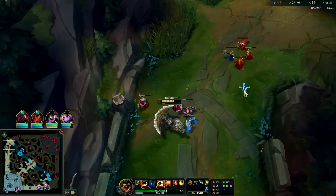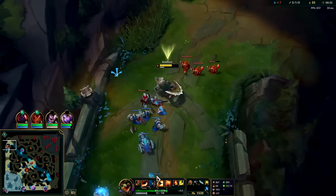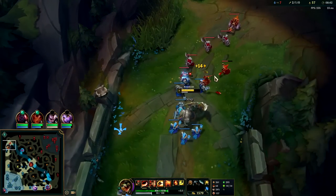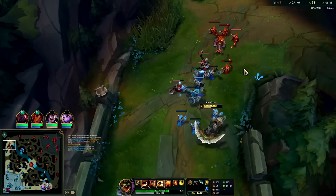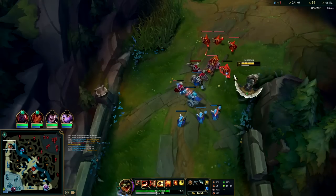Normal W applies on-hit effects twice — so two Press the Attacks, two Borks — and your empowered one applies it three times. This isn't a true freeze; it's too close to my turret and he only has two more ranged creeps. There's no way to true freeze it from this position. I need to keep that ranged minion alive for as long as possible.